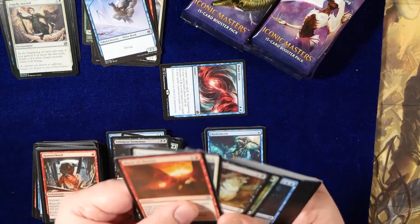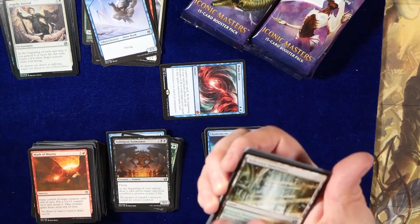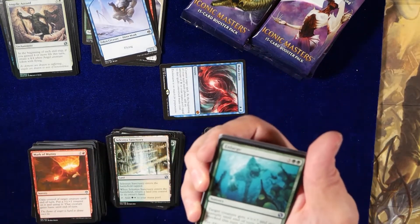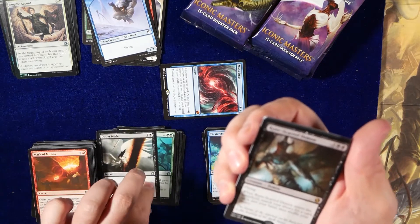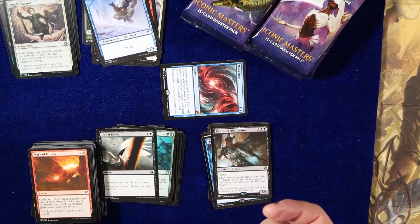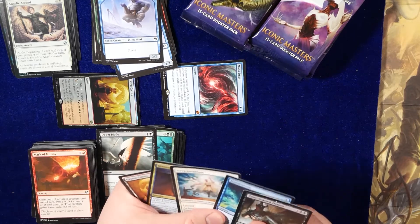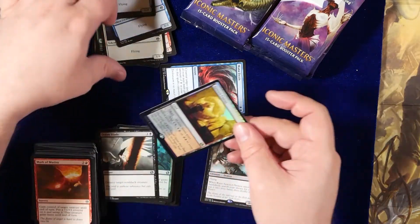Think we'll pull anything else amazing? So these Returnal Lands here — you return a land to hand when you play this, but I guess you get two mana out of it and it still comes in tapped. I don't know, that's a weird one. Rune-Scarred Demon — there we go. Cavern of Carnes... ha. I was mistaken for a moment there. The black and the red coloring really gets lost in the foiling, so it threw me off.